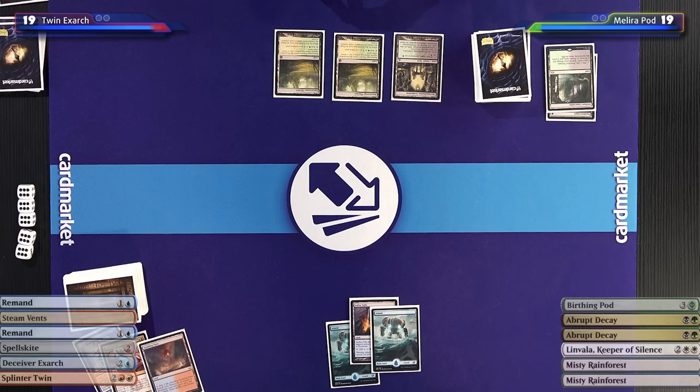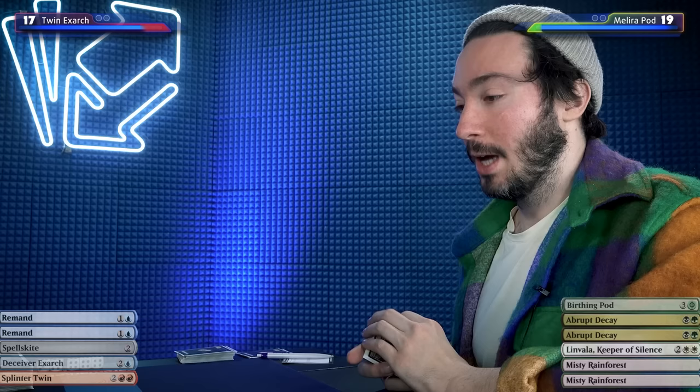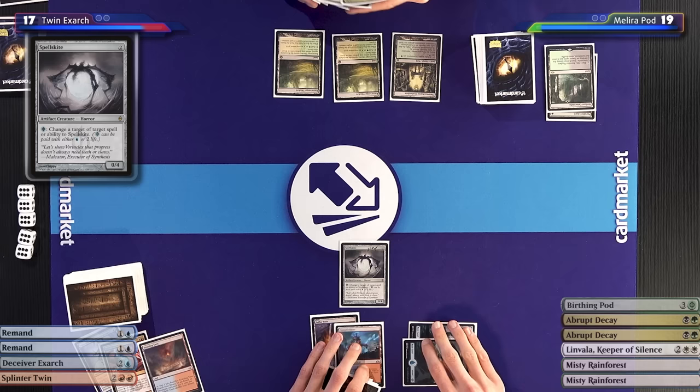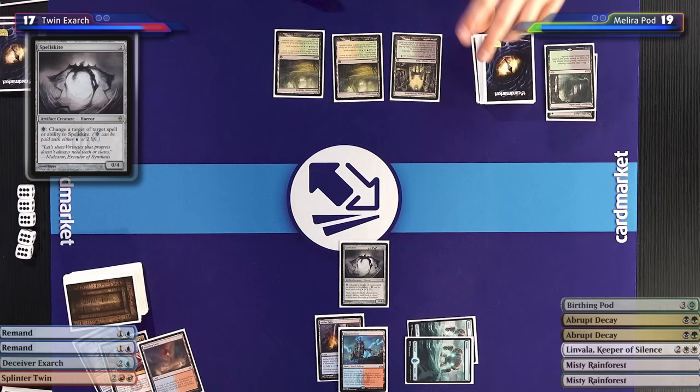I'll take my draw, play an untapped Steam Vents — down to 17 — making a statement. I could cast Splinter Twin right now, but I don't have a target. I will tap my two islands for two... Spellskite. No. Spellskite. Welcome to the Golden Age of Modern. He played a 0/4 on turn 4. Took two to do it.